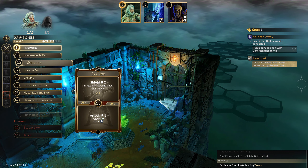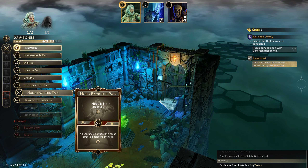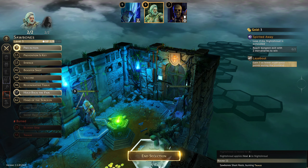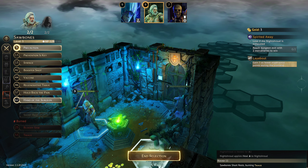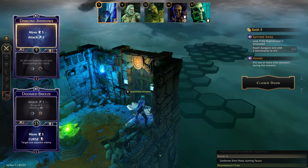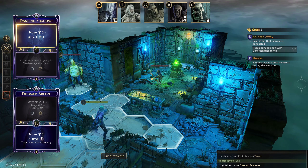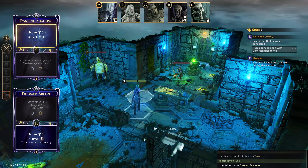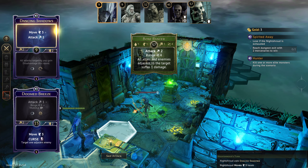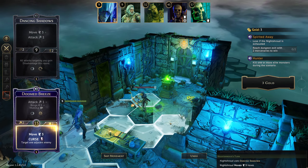Shield affects all allies, and then it's just what we want to use for movement — Hold Back the Pain, Hand of the Surgeon, open the door. This is fine. He's doing Attack 6, Push 1, suffering a damage but not moving. We can move in and this guy is doing Attack 2 Range 4 but also not moving — so we can step next to him and get a curse on him.